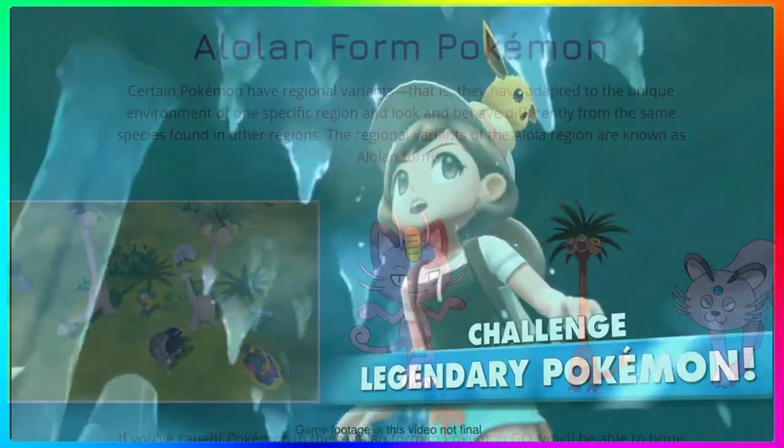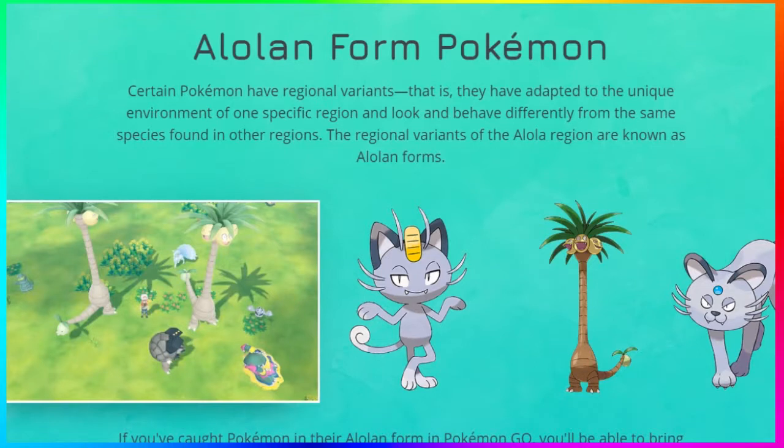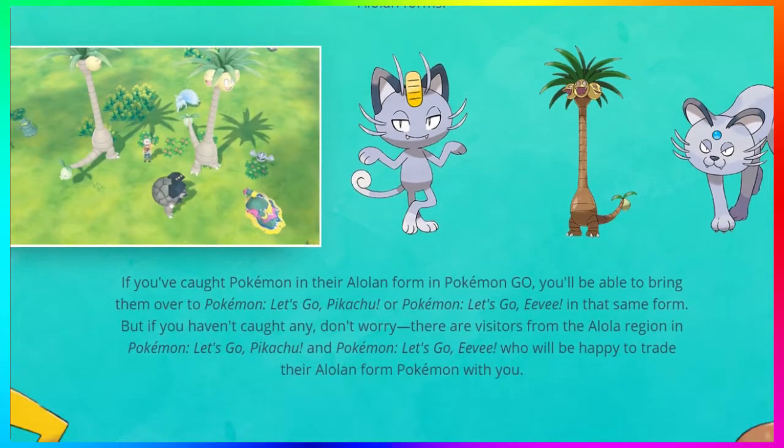In this section on Alolan forms on the Pokémon Let's Go Pikachu and Let's Go Eevee website — I'm going to have it linked in the description below if you want to check it out — it says: 'Certain Pokémon have regional variants; that is, they have been adapted to the unique environment of one specific region and look and behave differently from the same species found in other regions. The regional variants of the Alolan region are known as Alolan form. If you caught Alolan Pokémon in their Alolan form in Pokémon Go, you'll be able to bring them over to your Pokémon Let's Go Pikachu or Pokémon Let's Go Eevee games in the same form.'